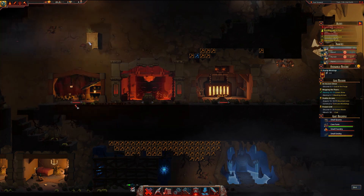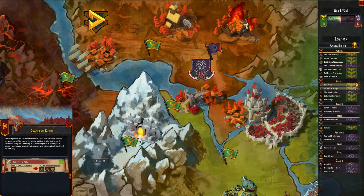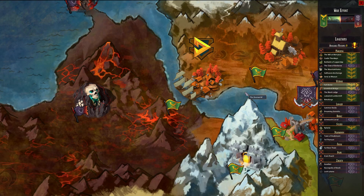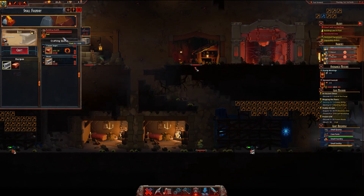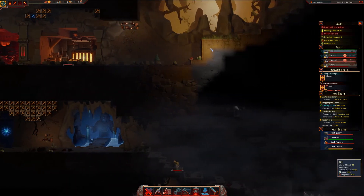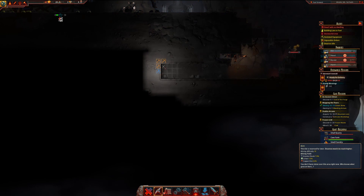Anything in here? No. Let's check quests because I really need more lumber and other stuff. Army supplies, coins - cool, I'd take that. I've got to be very careful because I don't have fuel. I need fuel, guys. How do I get fuel and lumber? That's the main thing right now.